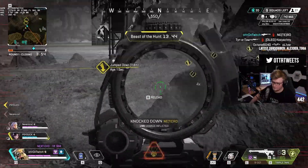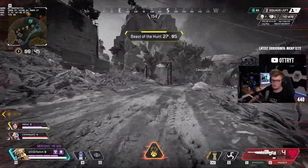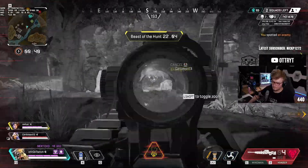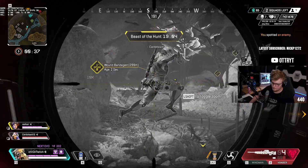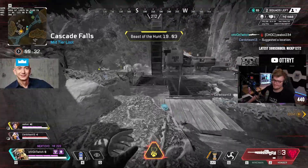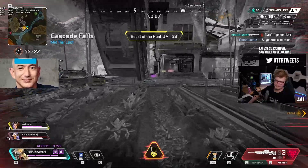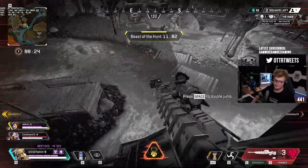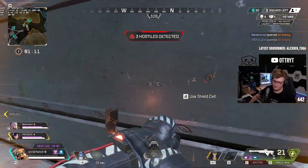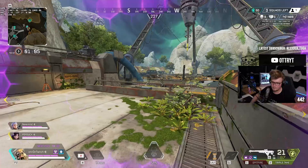Bloodhound's ultimate highlights enemies in red even through smokes, allowing you to hit targets that may not expect it. It can also be used to more easily track targets at long distances, as it is easier to follow the small red moving targets than everything in the normal muddy Apex colors. Keep in mind that the activation of Bloodhound's ultimate is hard to miss, as it is very loud, so stealth isn't really an option. Enemies might be wary about playing around smokes if they hear a Bloodhound ultimate, but the sheer loudness might actually end up being an advantage — you can use the ultimate to trick a team into thinking you'll push, or even use it to mask other vital sound cues such as a revive.